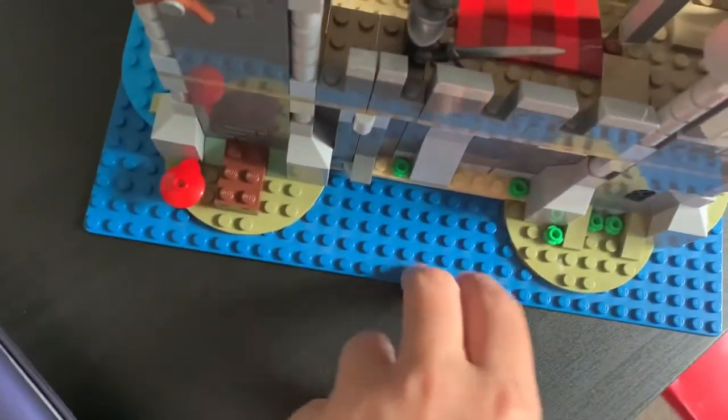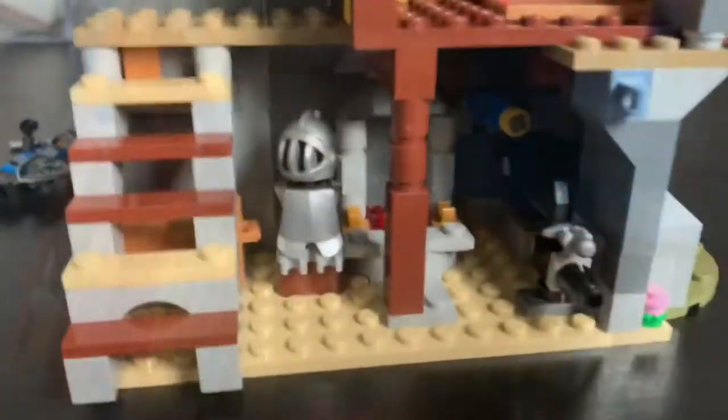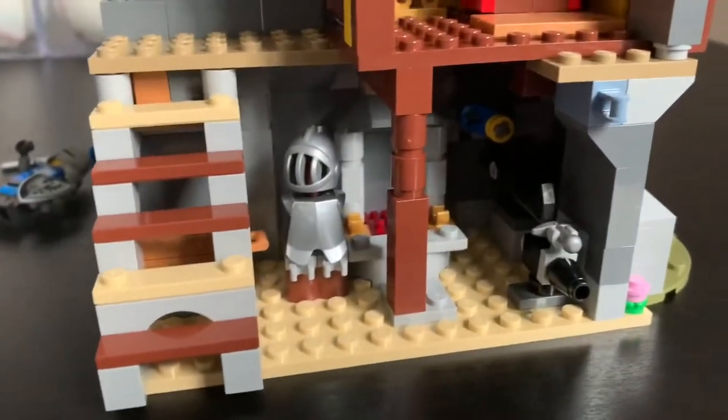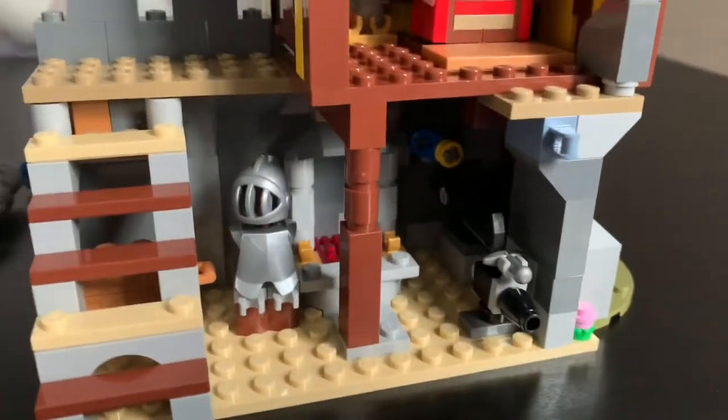Like I do with all my sets, I've modified it slightly — putting it on a base plate to give it a more proper look, and adding sand on the inside so that way that blue didn't show. Also in this castle, we've got this small blacksmith at the bottom, which is kind of funny because the only other medieval set I have is the blacksmith, so now we've got two blacksmiths in my small little display.